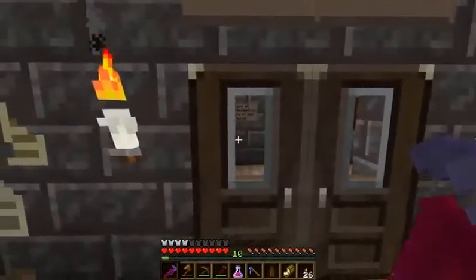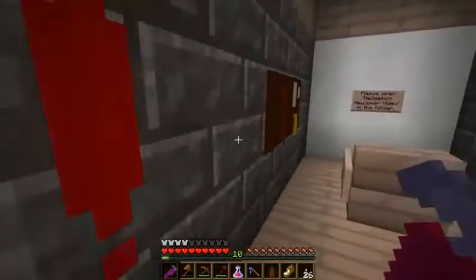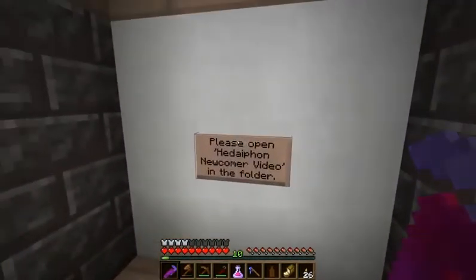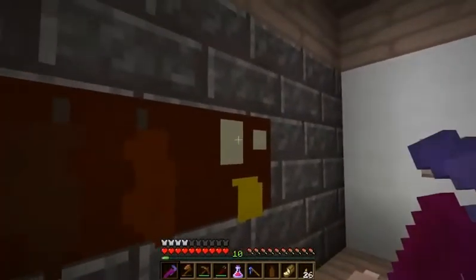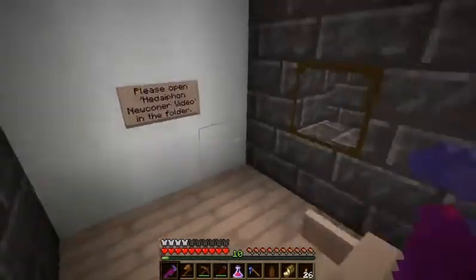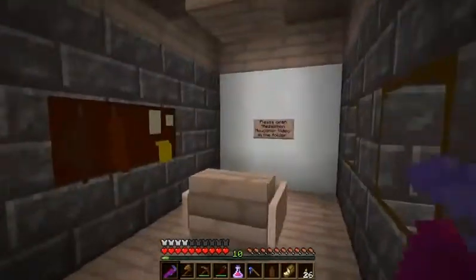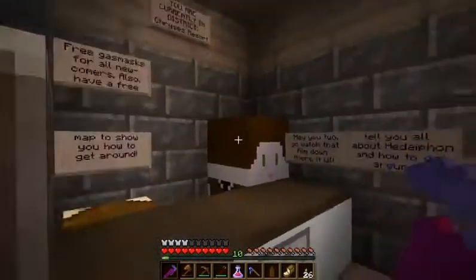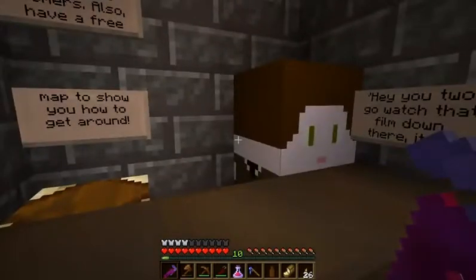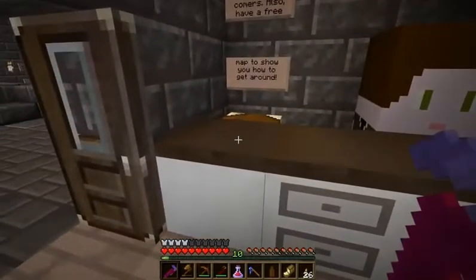Again, unfortunately I know a little too much about this area already. This is the info area — go watch this film. Hedophon newcomer video — unfortunately it's just a long list of text that talks about the great war between Olaf and the workers, how Olaf's hiding, the city is completely stuffed and on its last legs, and they need somebody to help start it back up. That's the gist of it.